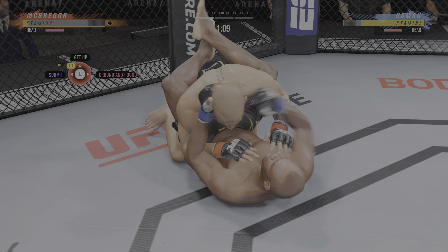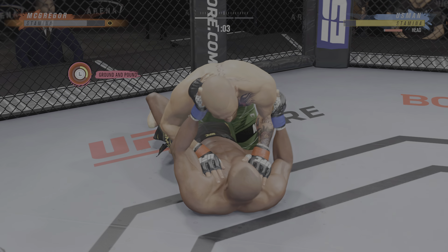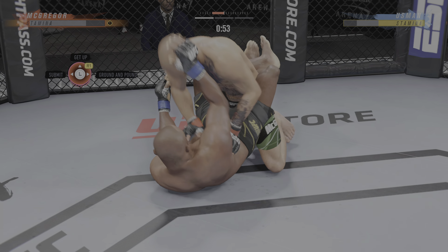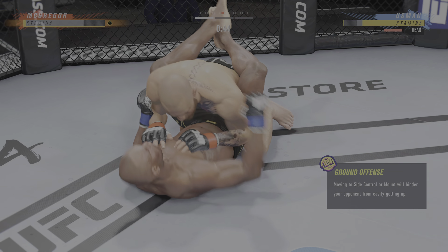A good ground and pound here — certainly staying busy, and not just busy but effective. You can just throw punches to keep the referee off of you, but this guy is throwing punches to be effective, to throw damaging strikes. He's doing a fantastic job. Nice work from the bottom — tags him with the punch.